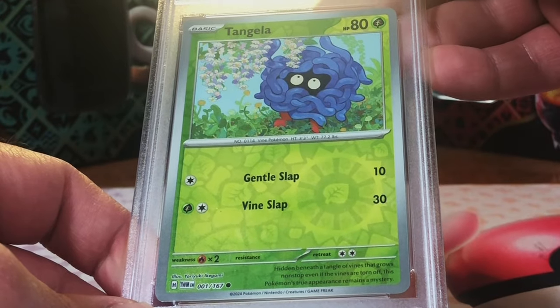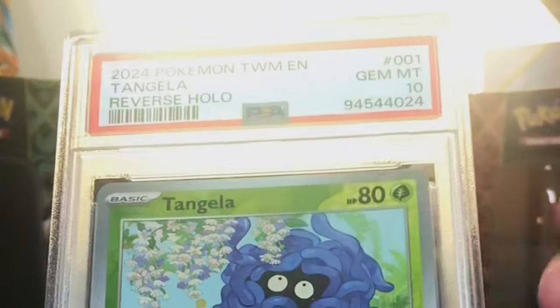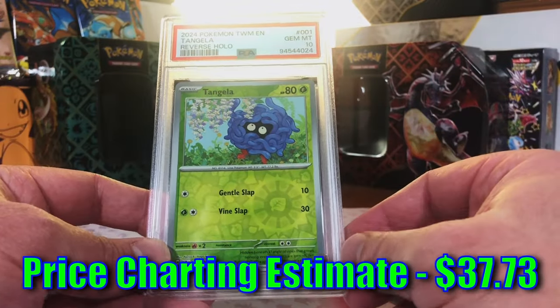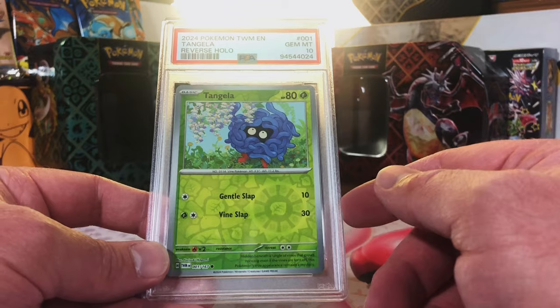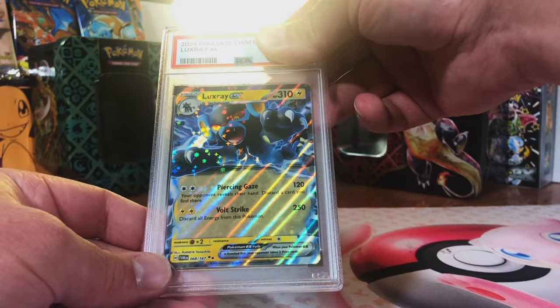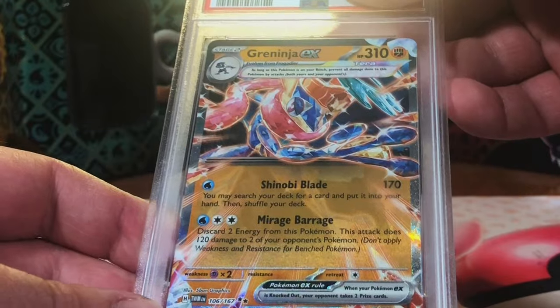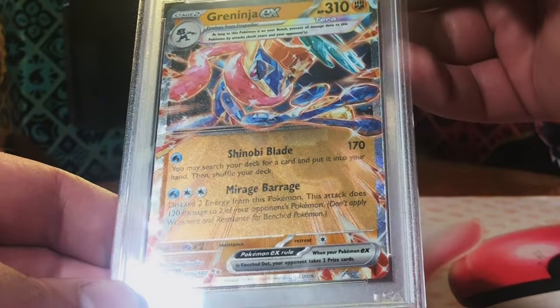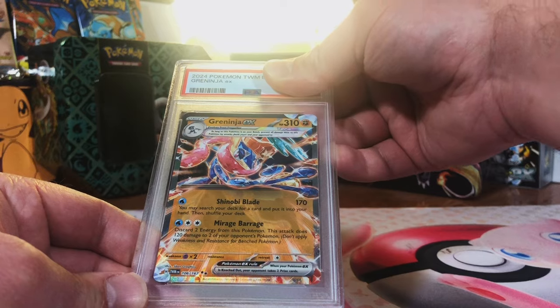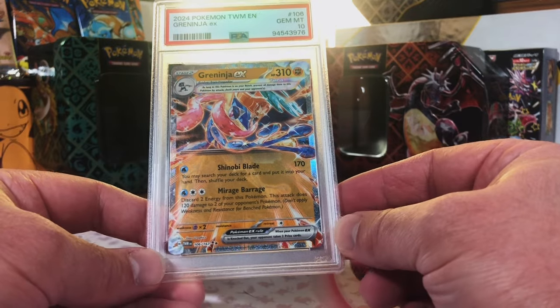Tangela Reverse Holo - I love my Original 151s and this is a 10. Another 10! This is the best we've ever done. Luxray EX - 10. Gem Mint 10! Holy crap. Greninja EX - if only it were the SIR, but this is all so good. Gem Mint 10! We do it best here people - our grade reveals are just tops.